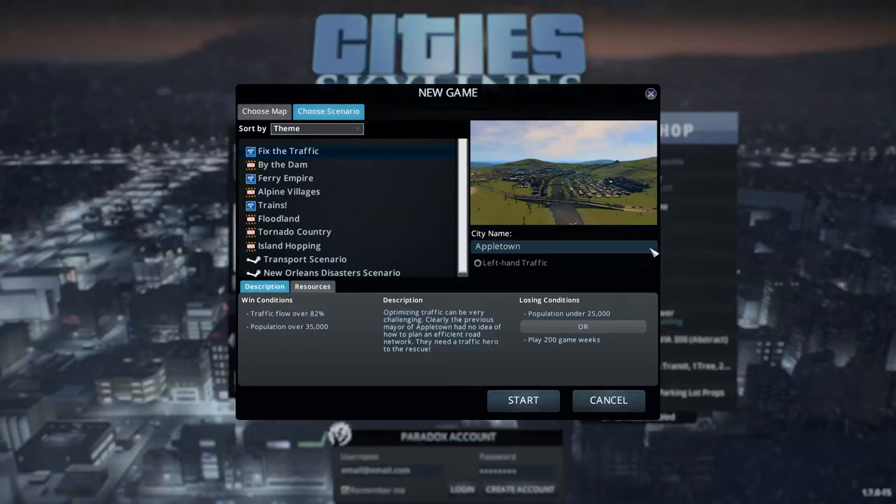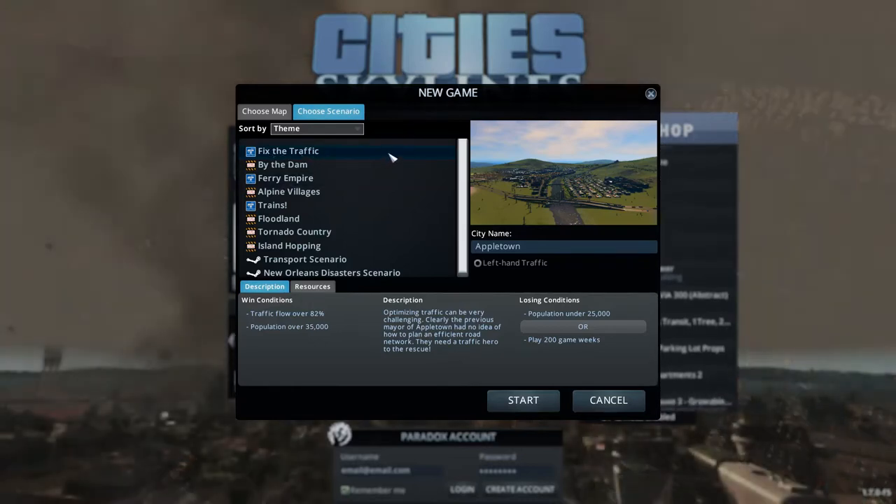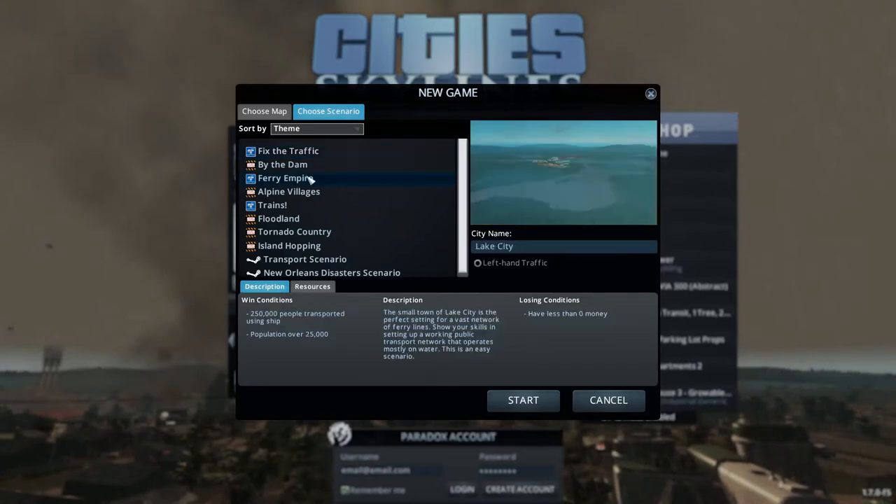Welcome to Cities Skylines Mass Transit DLC, released on the 17th of May 2017. This DLC came with a lot of nice neat little tools and introduced a new way to manage traffic, which has always been a bit of a problem in Cities Skylines unless you use mods. Various new forms of transport are available, and the scenarios encourage you to experiment with them. The 'Fix the Traffic' one is a great way to learn the new traffic management tools. The one we're doing now is Ferry Empire.